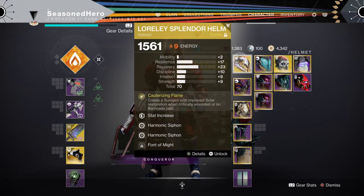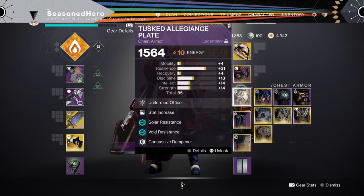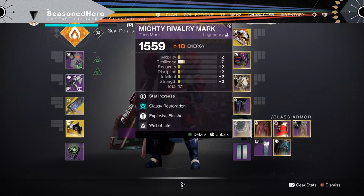Here's the full armor breakdown: Head — Resilience, Harmonic Siphon x2, and Frontal Assault mod. Arms — Strength and Melee Wellmaker mod. Chest — Strength, Armor of the Dying Sun, Concussive Dampener, and Explosive Wellmaker mod. Legs — Strength, Sword Scavenger, Innervation, and Bountiful Wells mod. Mark — Resilience, Classy Restoration, Explosive Finisher, and Well of Life mod.